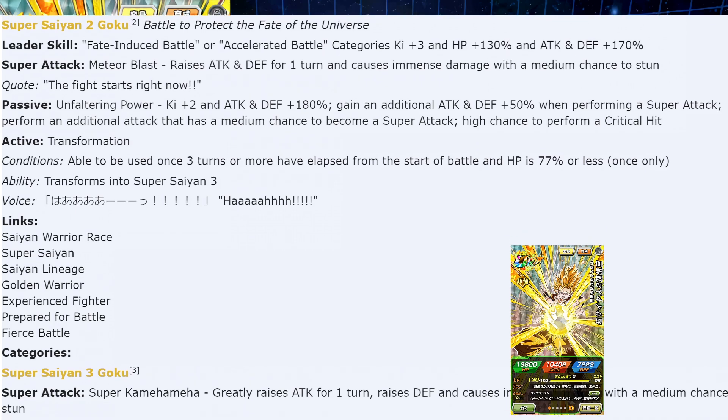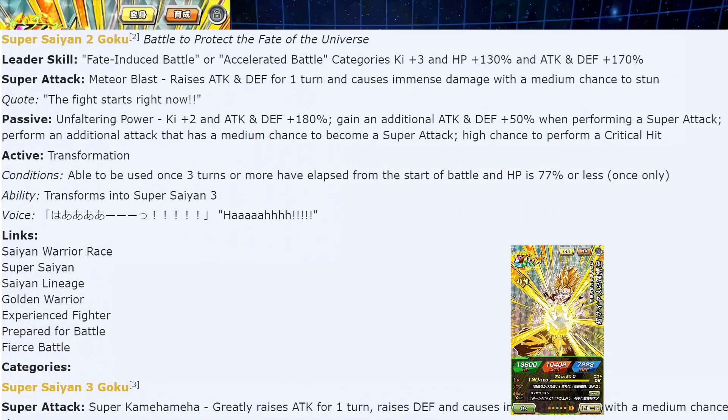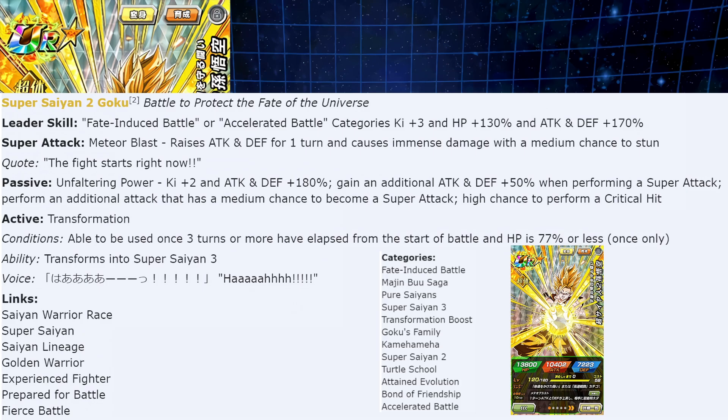Let me pull up the categories — this is a huge advantage for this unit. He's on quite a few: Fate Induced Battle (the new one), Majin Buu Saga, Pure Saiyans, Super Saiyan 3, Transformation Boost, Goku's Family, Kamehameha, Super Saiyan 2, Turtle School, Attained Evolution, Bond of Friendship, and Accelerated Battle. That's twelve categories — incredibly valuable.